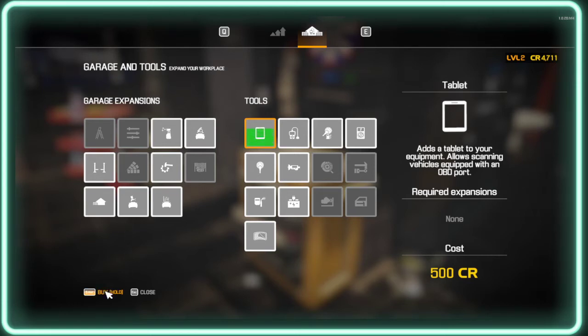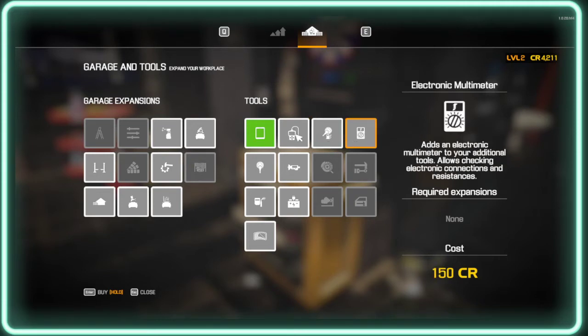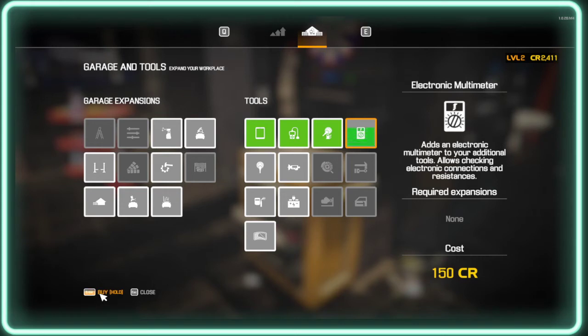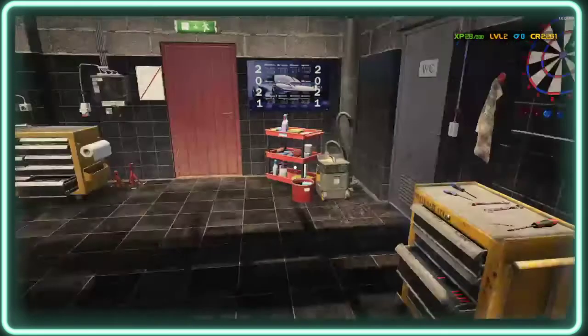Let me see what else I can get — I can get that, that's 1500. I'll get a few of these I think and see how much I can get. I'll get the electrical one too. I won't get the tile ones just yet though guys.